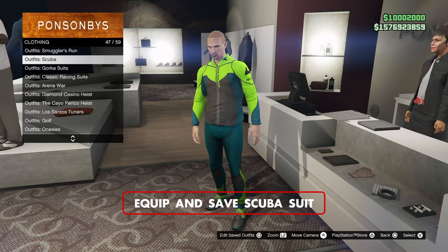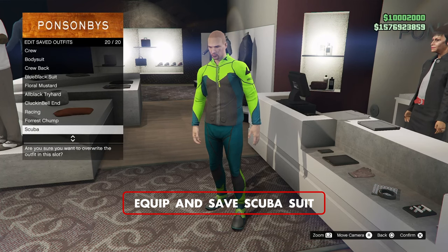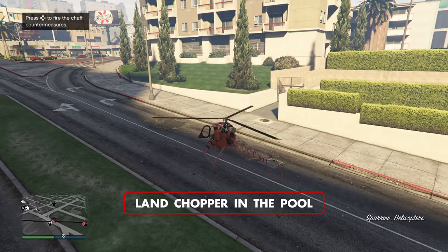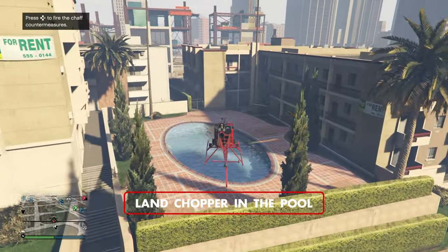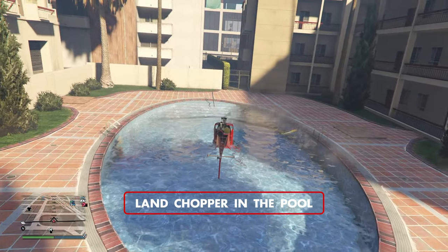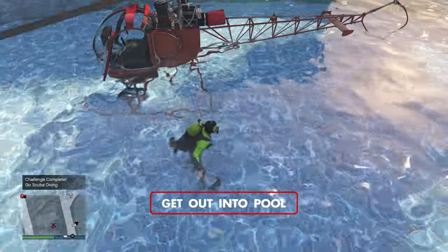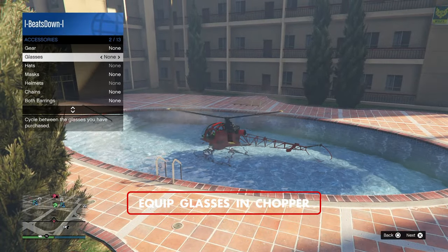Now do the same with a scuba suit of your choice. Get into a small chopper and land it in the pool opposite the shop, then get out — this will automatically equip the scuba flippers. Get back inside the chopper, then go to Appearance, then Accessories, and equip any glasses.